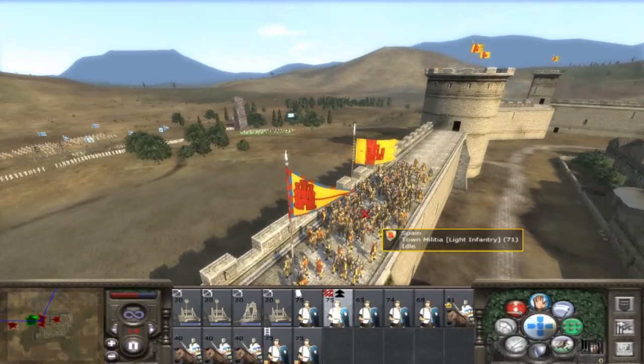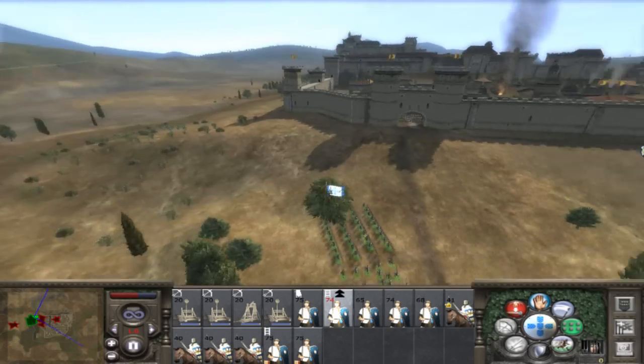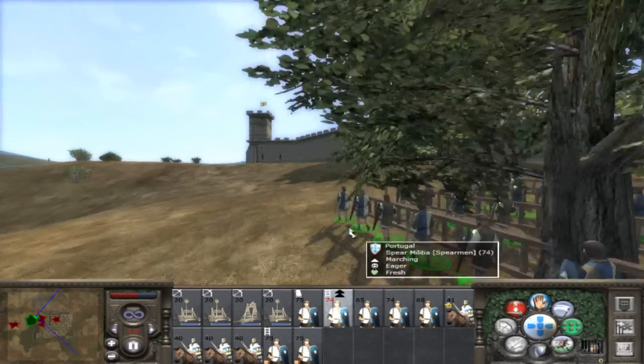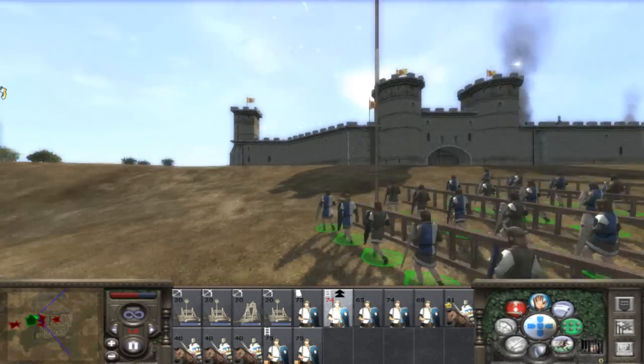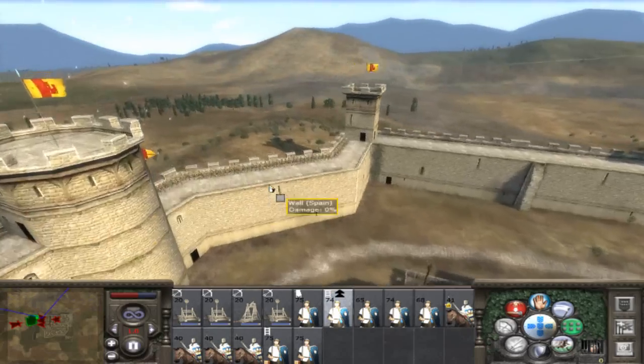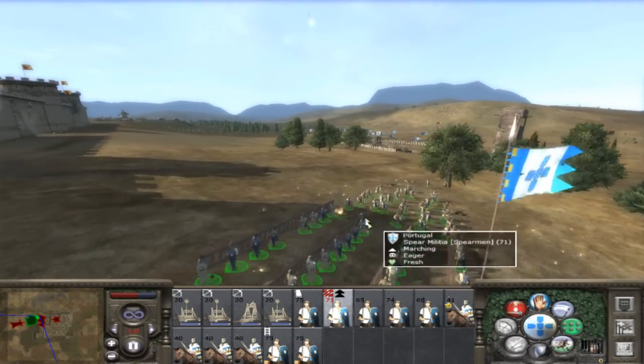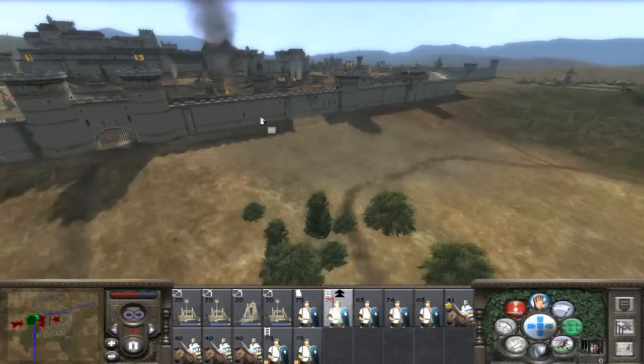There are some archers on the walls and town militia. Looks like my guys are about to get into range of the walls and they are coming under attack from peasant archers. Yeah, peasant archers. A couple of my guys are getting flamed.